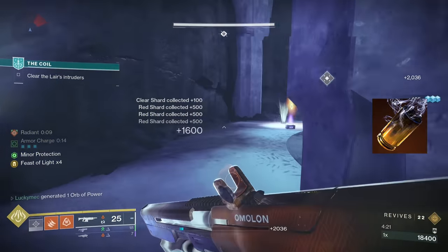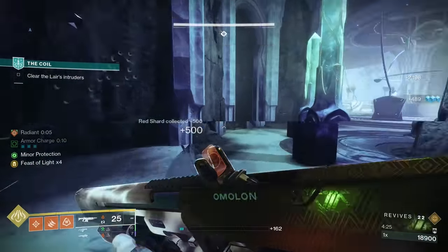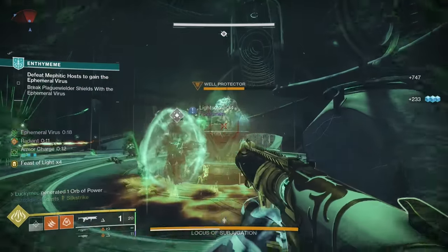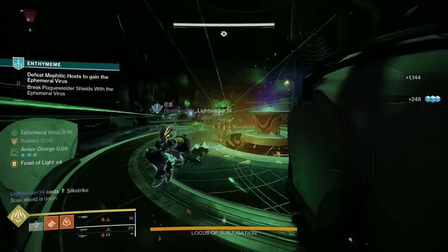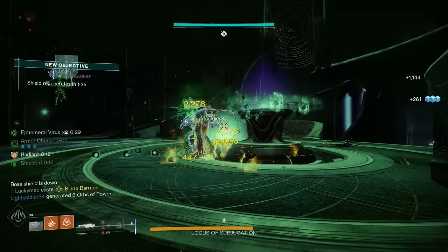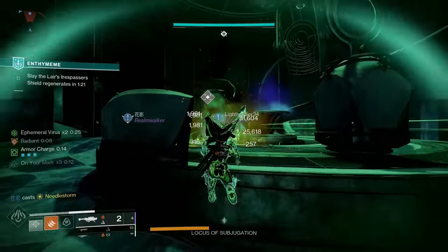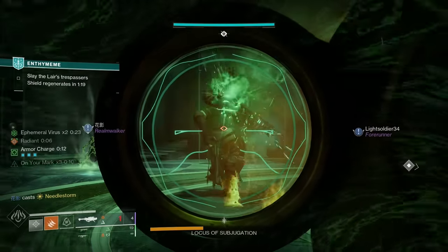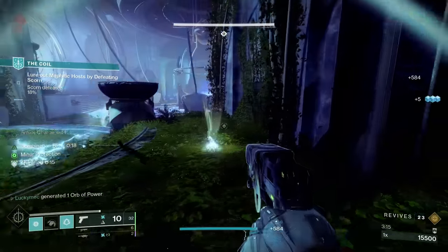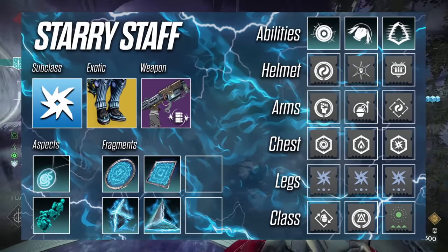Blade Barrage does some of the highest DPS a super has to offer, especially when paired with Star Eater Scales and Knock 'Em Down. Since we have Knock 'Em Down, whenever we are Radiant, our melee is instantly refunded when we kill with it, making it super easy to keep throwing your knives. This build excels in all content — Blade Barrage only becomes hard to use on bosses that are super far away or have very small hitboxes, which there aren't that many of. Our high DPS means we can melt in raid and dungeon scenarios. Since there is that option of a boss that is far away or super small, we have one more DPS option — the Starry Staff build.